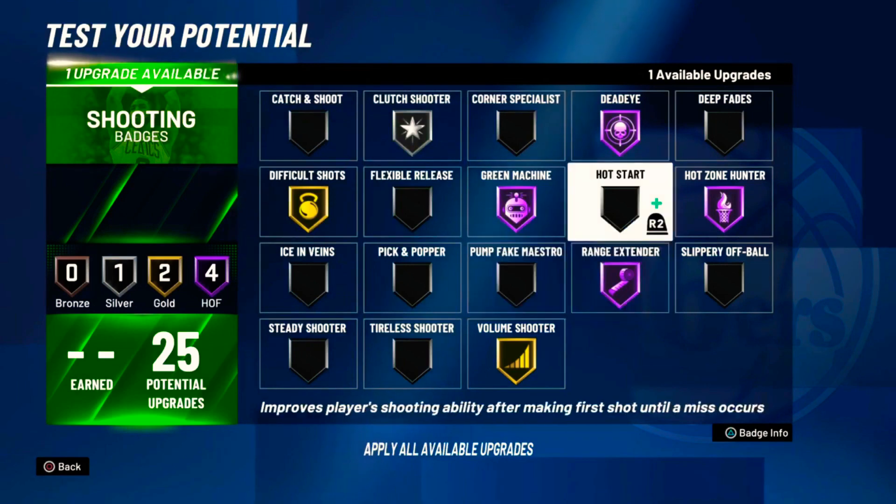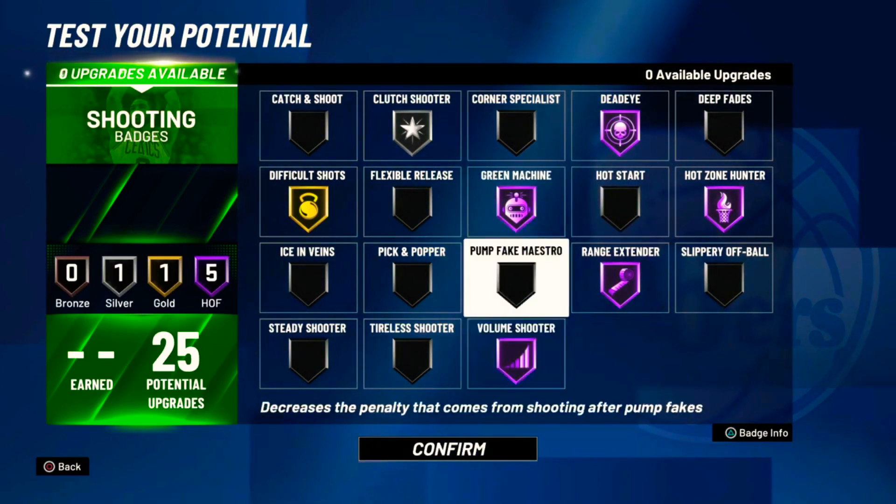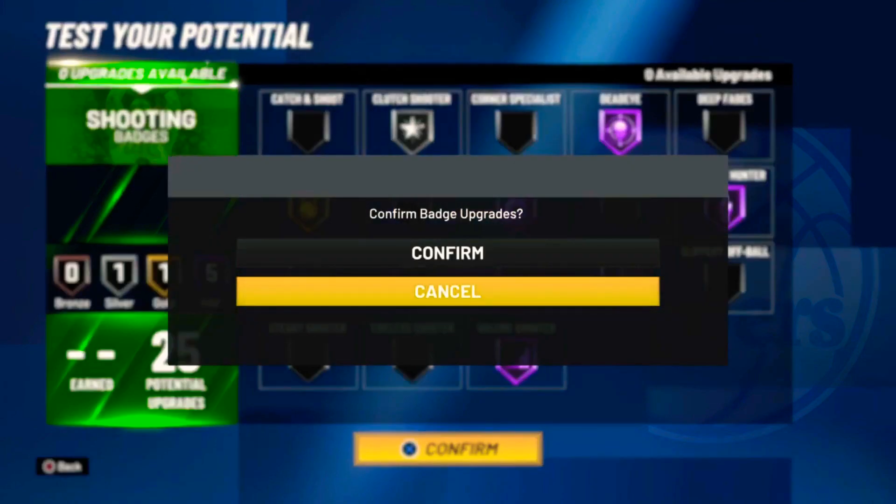You got one more badge slot — you can put on Hot Zone Hunter if y'all want, or put Volume Shooter up to Hall of Fame, or put Clutch Shooter on. I put Clutch Shooter on Silver, but that's how I like my badges.